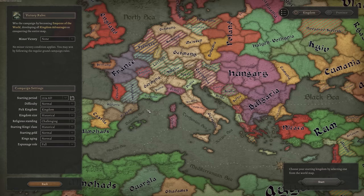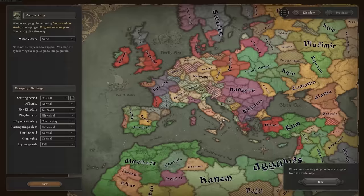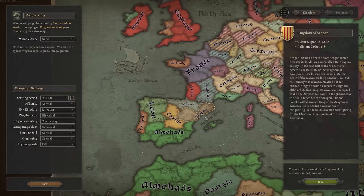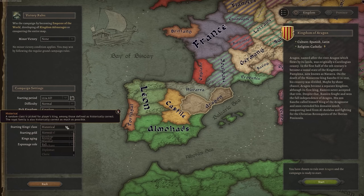One awesome thing about this game is every time you play, things are going to be different. The layout of the world is preset based on which of the three eras you select, but the details of the world, like the resources in provinces, are always changing, so you'll never get the same situation. For this series, we're going to start with Aragon, this nice little country here, and we're going to give ourselves the modest task of taking over the Spanish peninsula. No big deal, right?